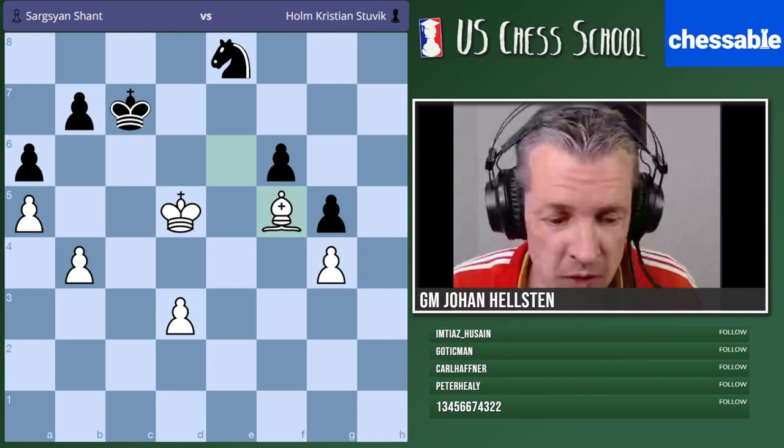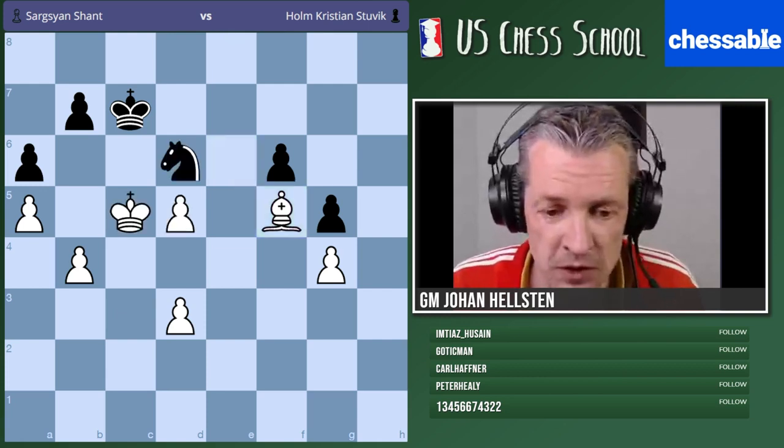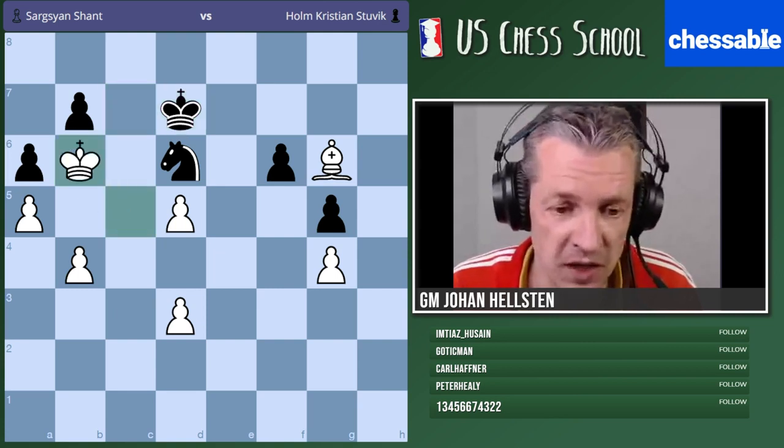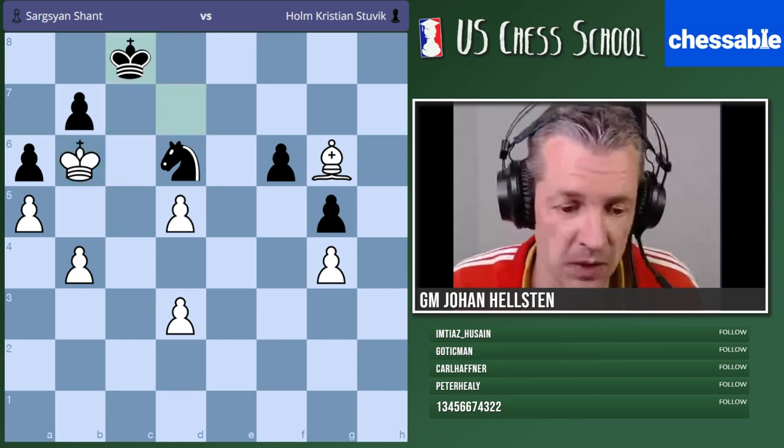Should we continue talking about the other options? With bishop d6, I would probably play king d7 — wait for you. If king b6, king c8 — I'm not convinced that makes much sense for white.